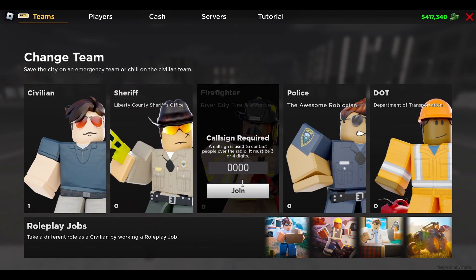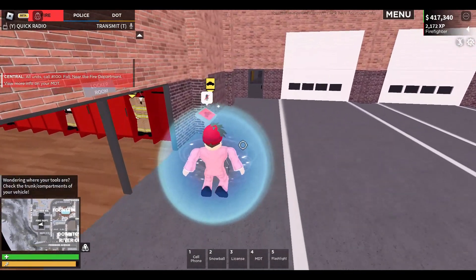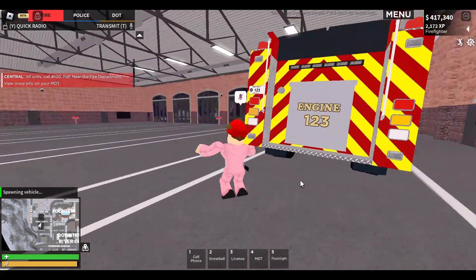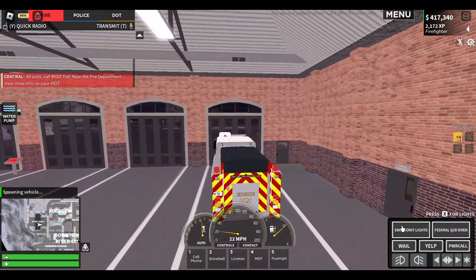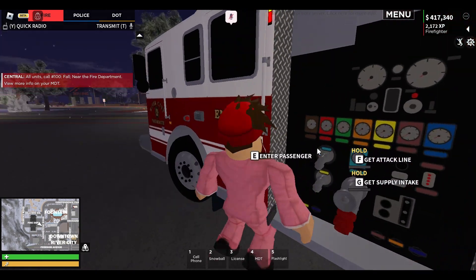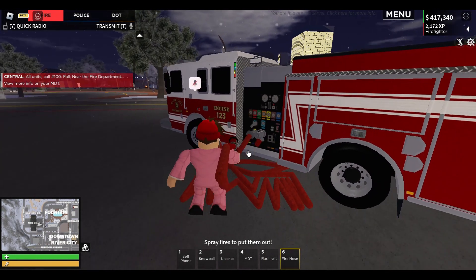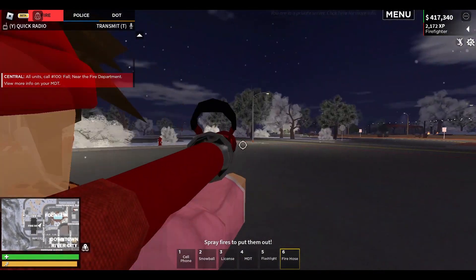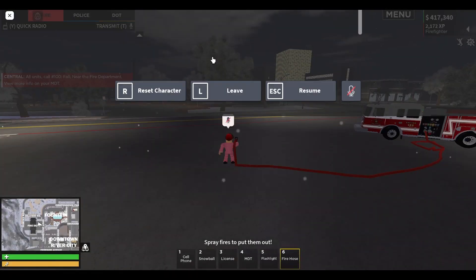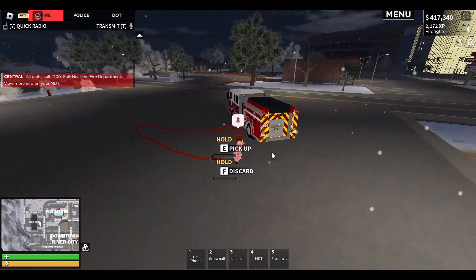I'll go ahead and go to the firefighter team to start off with the brand new fire hose revamp. I'll grab a fire truck — a fire engine — and spawn it. Right here, it's very realistic. There's like a panel on the side. If I press F, I now get 100 feet of attack fire hose. My shift lock is glitched, but yeah — this is very cool. We have this fire hose here. I can press E to pick up or F to discard.